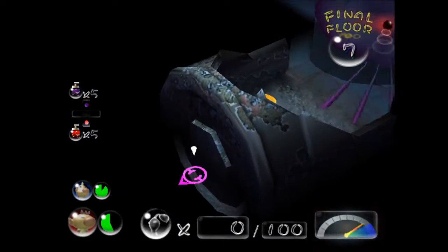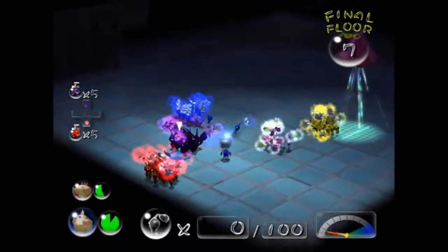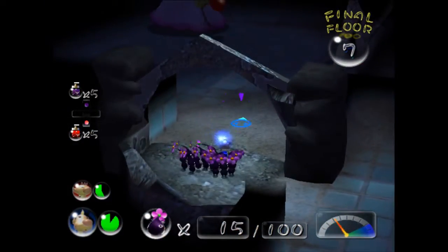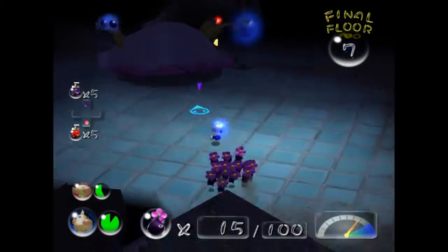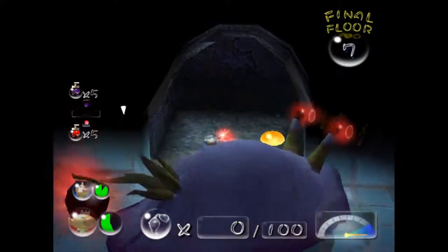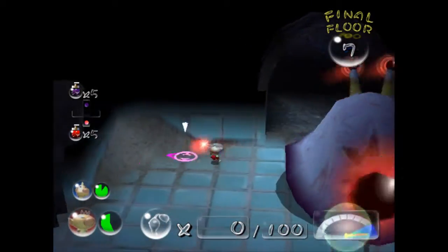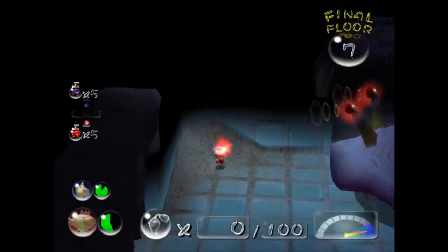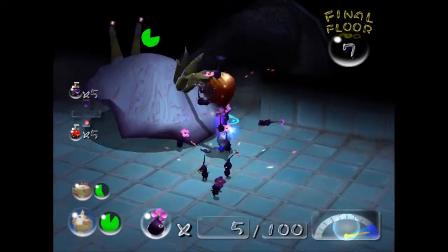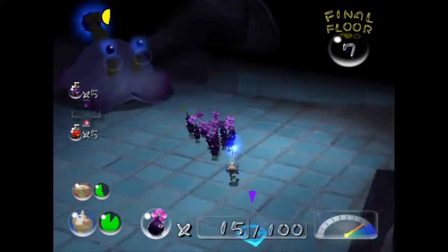He's gonna keep trying to attack that captain over there until he sees the other captain active. I'm gonna leave Olimar over there and then get close here. I'm gonna switch to Olimar and let him come over here. Hey, over here buddy! We just gotta get on his back, try to confuse him a little bit.